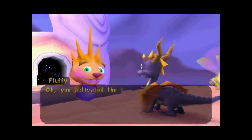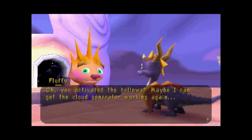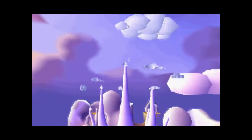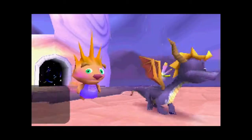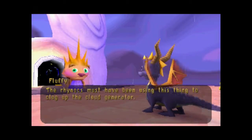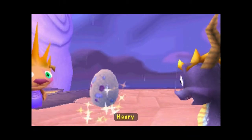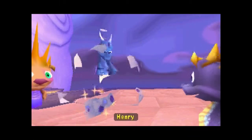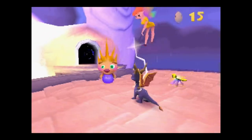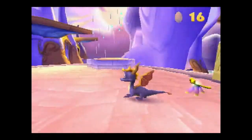Maybe I activated the bellows, maybe I can get the cloud generator working again. The Rhinox must have been using this thing to clog up the cloud generator. Henry — hey, I have a cousin named Henry, haven't seen him in a long time. Anyway, that's the end of the level, she's gonna jump on the portal to run home with us.